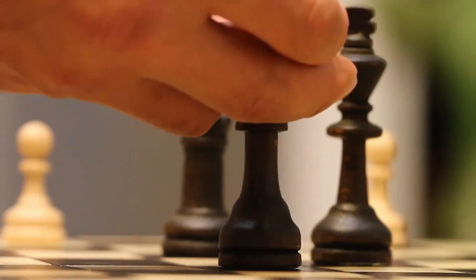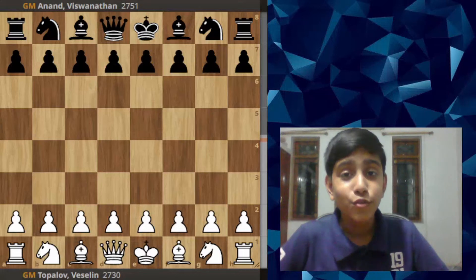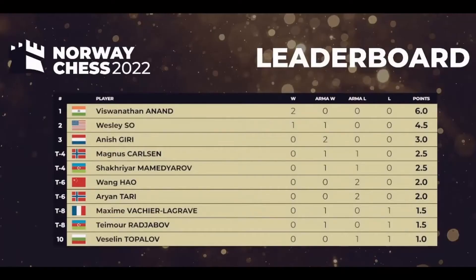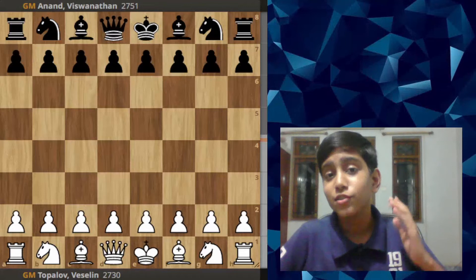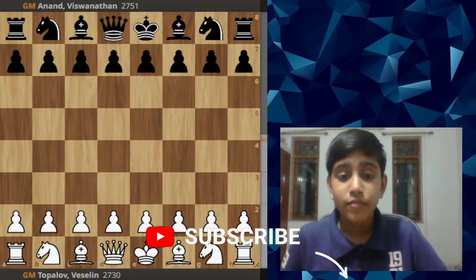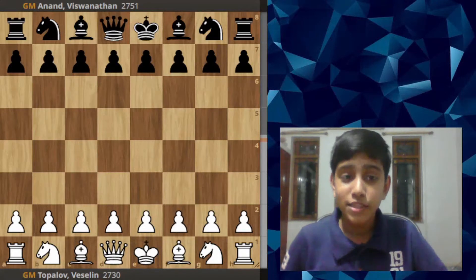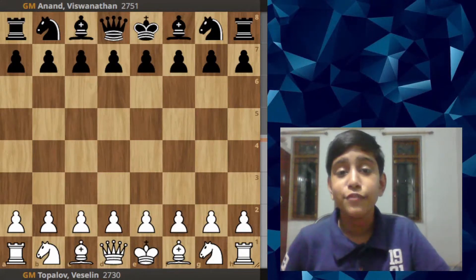We are in round two of the Norway Chess tournament in 2022. After round one, Anand and Wesley So were leading the tournament. Today Anand again strikes and wins, now leading the points table after round two. Let's see how Anand won against his old rival Vishy Topalov. Their last match was in 2010 in the World Championship match, where Anand was the defending champion and also won. Now they are playing again after so many years.